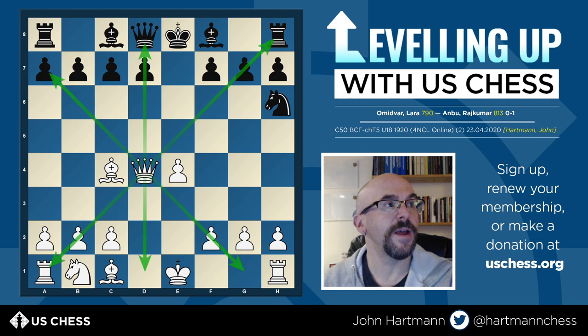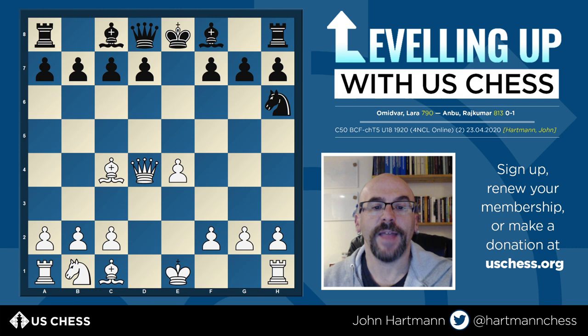Instead, Black decided to play knight takes d4, and I think this is a mistake. Even though material is even after queen takes d4, the queen is now on a central square where it can attack lots of different squares in just about any direction. The problem is there's no knight on c6 to chase it away, so it's going to be very hard to get rid of this queen.